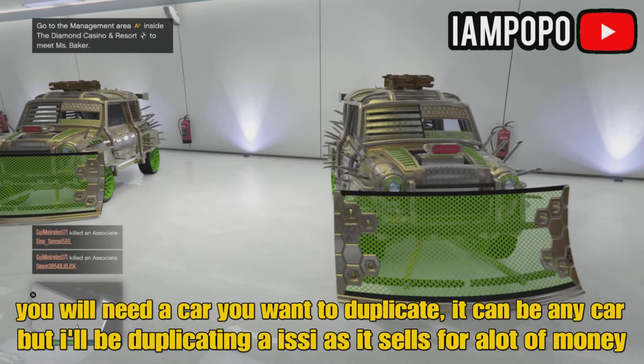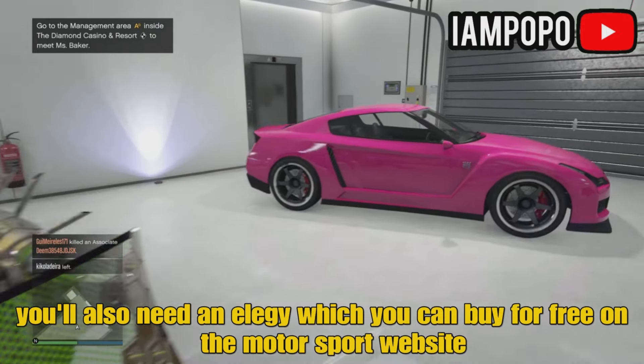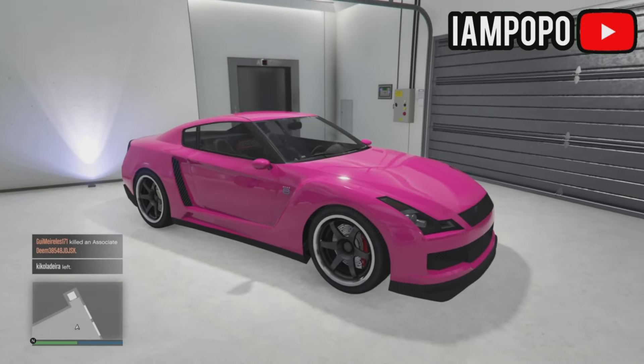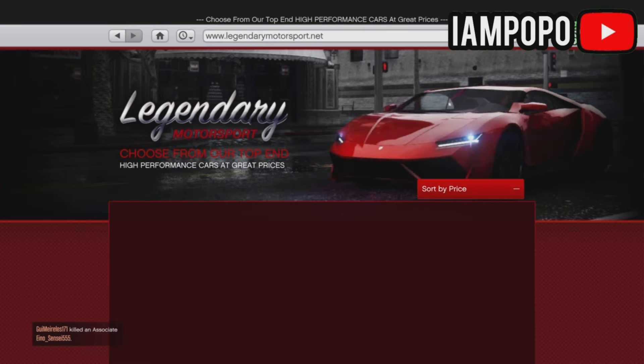You will need a car you want to duplicate — it can be any car, but I'll be duping this one as it sells for a lot of money. You will also need an Elegy, which you can buy for free on the Legendary Motorsport website. Go to two-door, sort by price, and you'll find it.